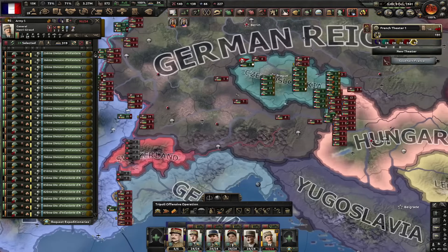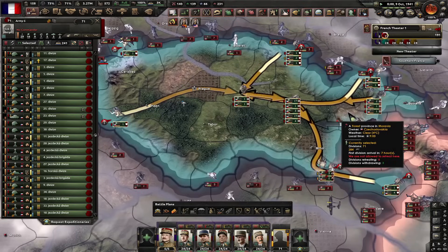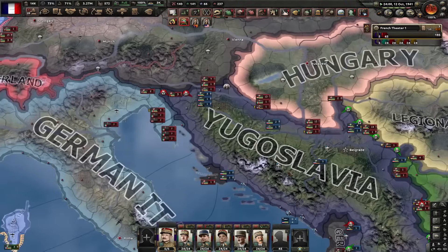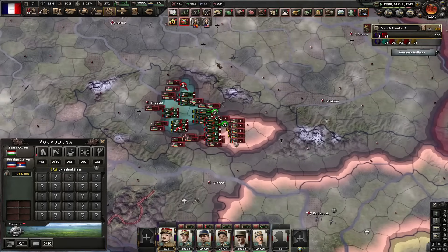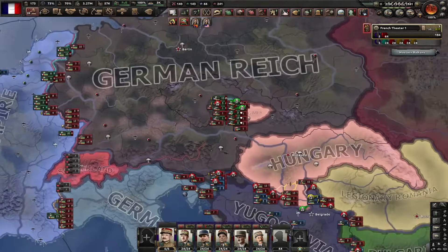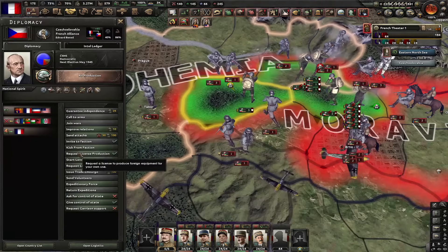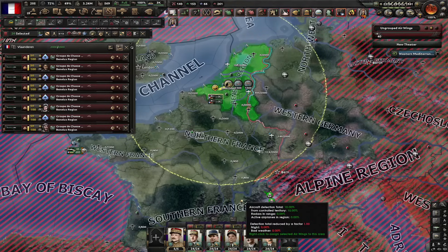Now I'm going to steal all the Czechoslovakian divisions. Let's put them into one army and send them here. The entire Czechoslovakian front collapsed. Also, why did they attack Yugoslavia? They literally gave Vojvodina to Hungary and then just attacked them again. Appeasement is never the way — this game, real life, World War II, Bosnian War. Appeasement is never the way. Czechoslovakia has capped — let me kick them from the faction.